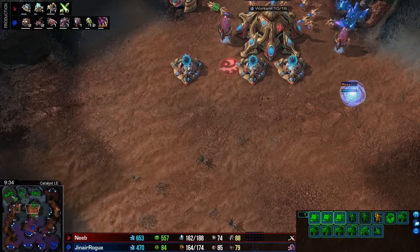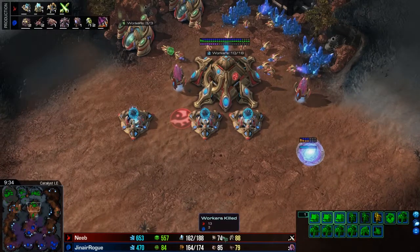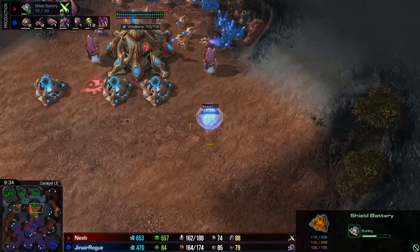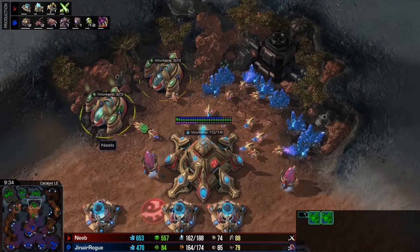Let's look at the state of the game. At this point Neeb has his four-base economy, he's only about eleven workers behind his opponent, and he's killed thirteen of his opponent's workers — so that's always good. He's got plus two ground weapons, some Immortals, a really good high-gas army, and a Fleet Beacon on the way which means he's very close to Carriers. That's the ultimate endpoint for Protoss right now. He's also got seventh and eighth assimilators, which is really good. But he still seems nervous about the fourth — look how many Shield Batteries are there. He had none at his natural, only one at his third.